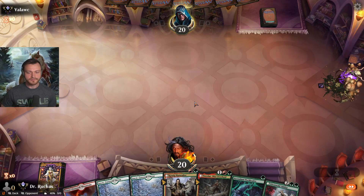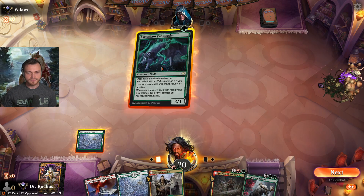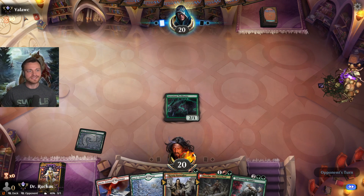Great curve — one, two, three right into Tovalar, flip to night side, and a four-drop on the way too. Literally a perfect curve here. Up against Vala — blue white control potentially.